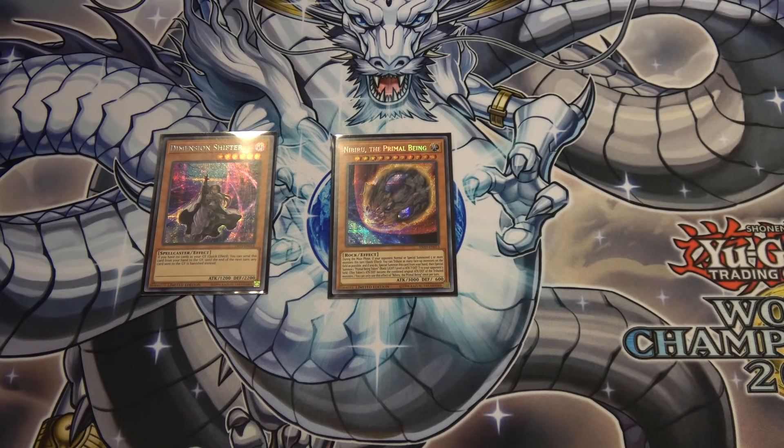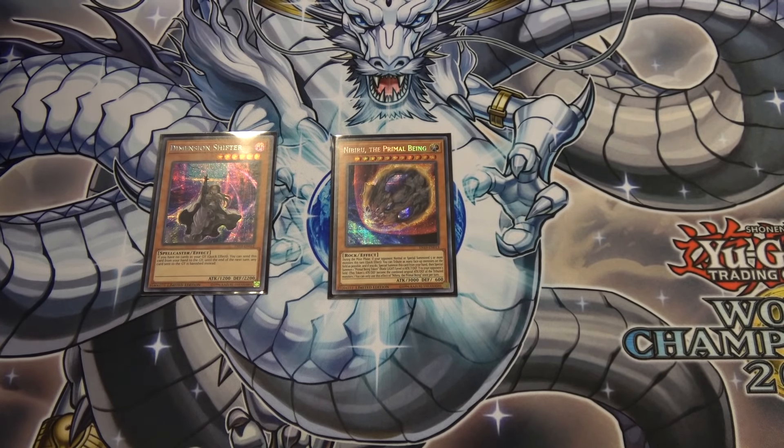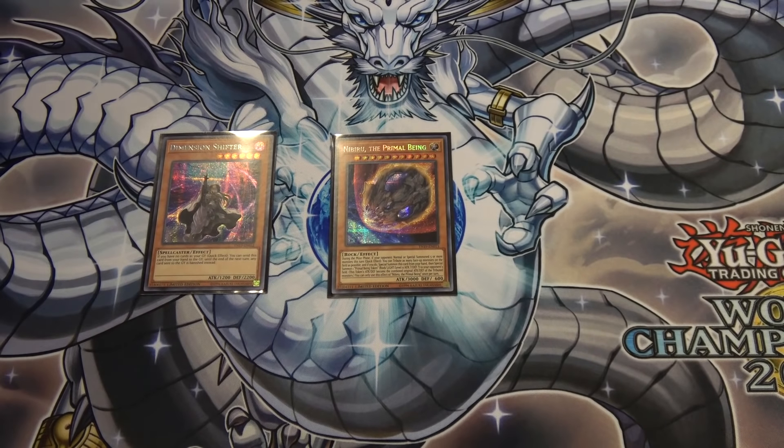The great thing about Nibiru is the threshold — any time after five summons you're good. If your opponent thinks you haven't got it, you can just let them play until they do something threatening, then bam — drop it out of space. Literally out of space. The way to think of it is: when you have a duel where the only way you can possibly win is if a small meteor flies through the roof and blows up only your opponent's cards and prevents them from continuing — here it is.